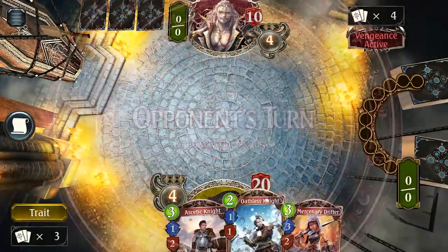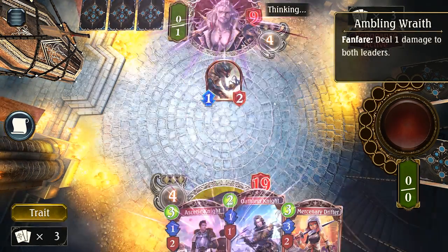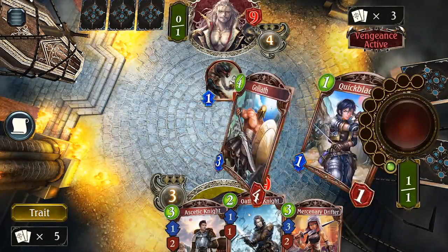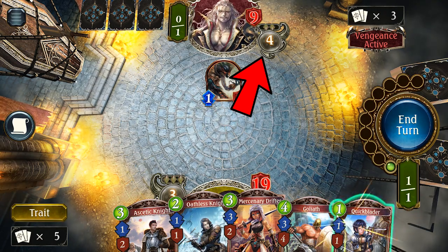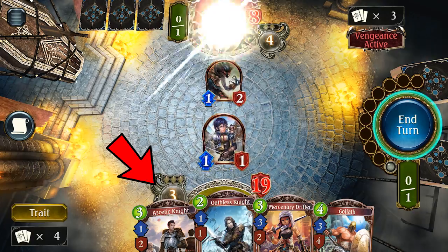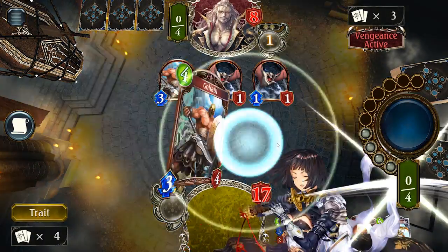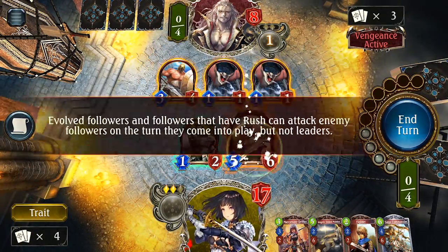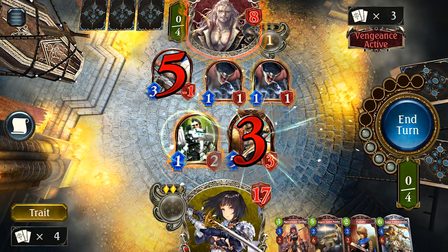Another major mechanic that all classes have access to is the ability to evolve your followers. A countdown begins at the start of the game, and when it reaches 0, you can begin evolving your followers. You can only do this a certain number of times per game depending on whether you went first or not. The first player can start evolving on turn 5 but only gets 2 evolution points, while the second player can start on turn 4 and gets 3. Evolving a follower on the turn they're played allows them to attack immediately, but they can only attack enemy followers — no rushing down the opponent with evolved minions. Additionally, you can only evolve 1 unit per turn, and once you're out of evolution points, that's it.